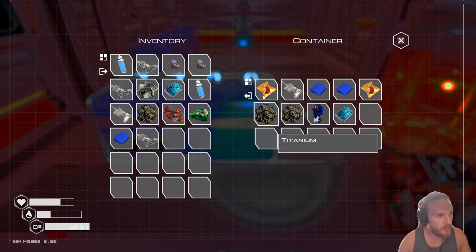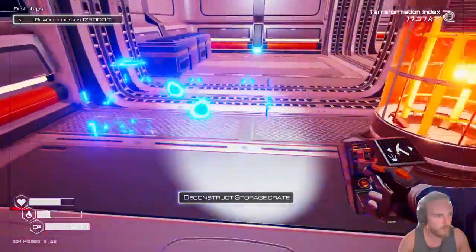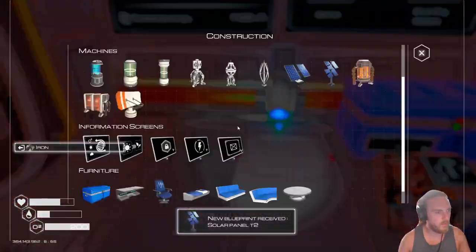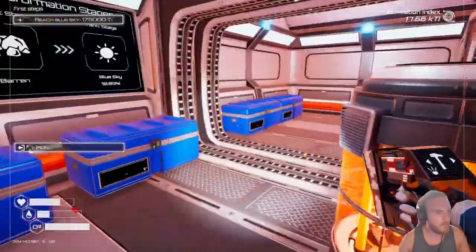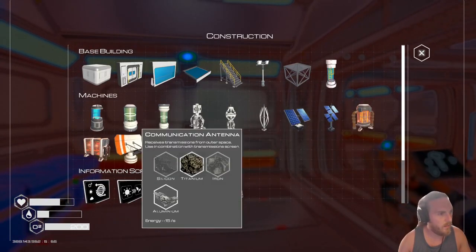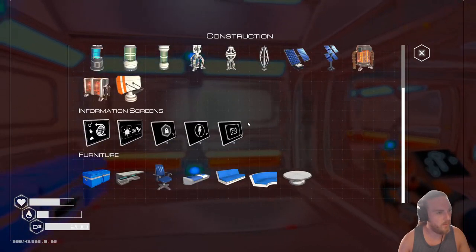What I was thinking I'll do here is I can take everything out of this, deconstruct it and make a new one in a more ideal location. Actually, that's a few things I've made now. What else can I make? A new solar panel — a little bit for that. Transmission screen for outer space use. Oh, a window! I kind of like another window or two — I'm gonna make a few of them in a minute.